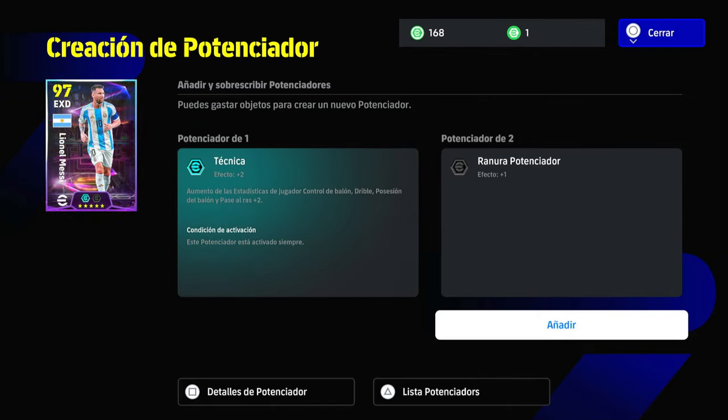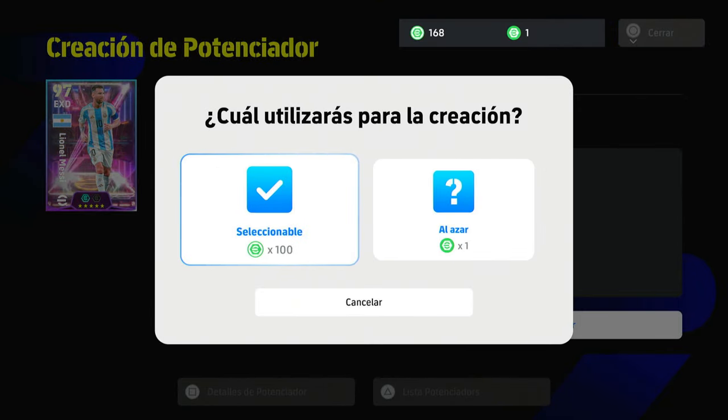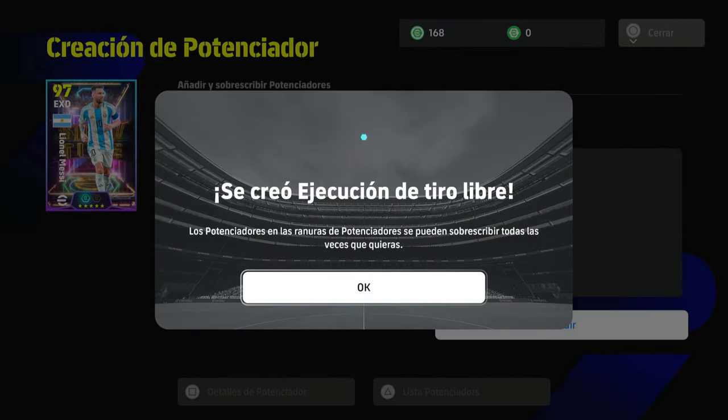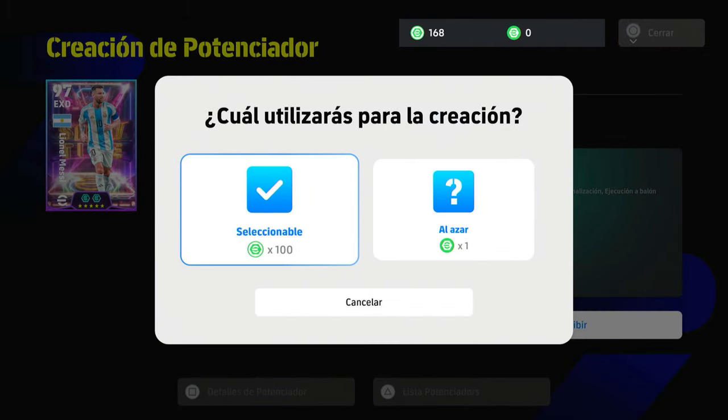When we do the crafting right now, we'll be able to overwrite it. If we have many random tokens we can use those. I have 1 random token — let's use that. For selectable I have 168, but I'll save those for other builds. Let's try crafting with the random one and see if we're lucky and get something good. Let's see if Konami gives us a good booster. We use the token we had, and it comes out — free kick execution! Not bad at all. We have the free kick execution option for Leo Messi, which will boost his set piece. The double boost is now activated, and as you can see it can be overwritten.